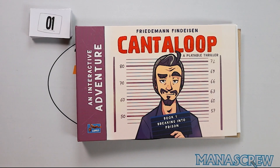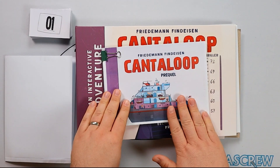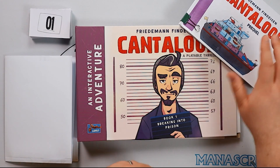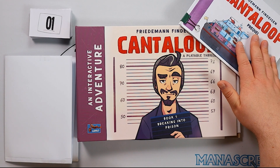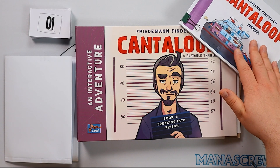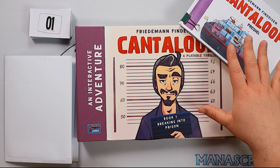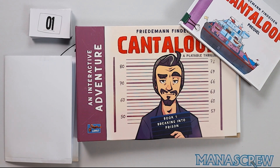That is our unboxing of Cantaloupe Book One: Breaking into a Prison, and also a quick look at Cantaloupe the Prequel, which is a print and play. I highly recommend checking out the print and play — it is going to be color heavy if you've got a color printer, bear that in mind. This was printed on a laser printer so it's done at fairly low cost. Thank you for joining us for this unboxing. If you haven't done so already, check out our other videos on the channel, and we'll catch you next time — take care.